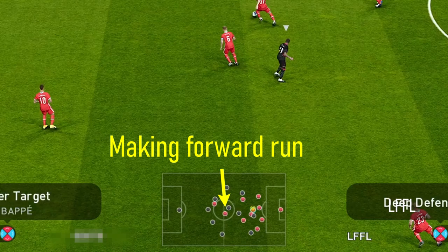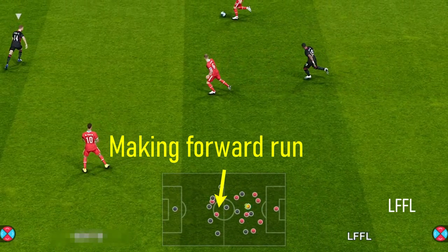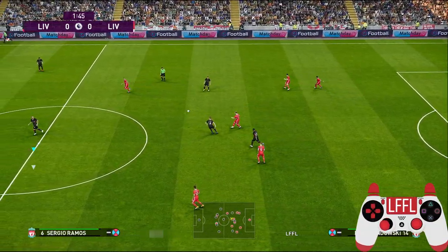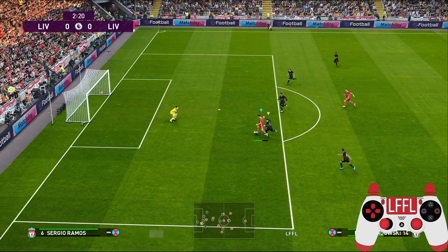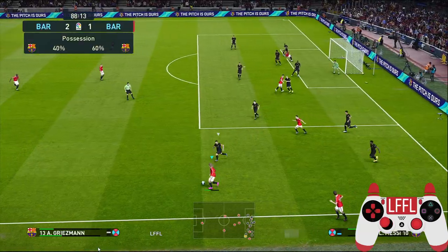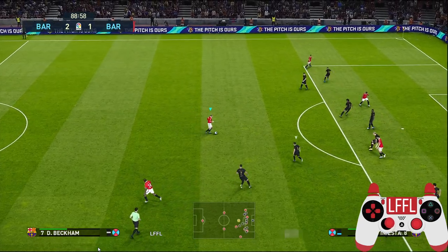Look at the map and search for an open player or someone who is making a forward run. In another example, I got a late equalizer thanks to a deflection.